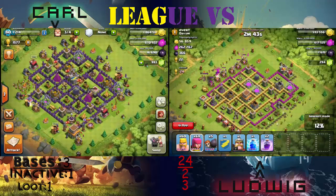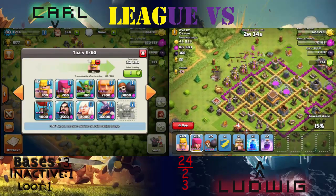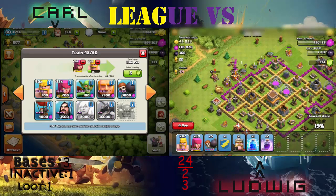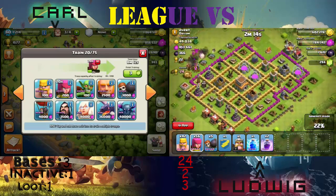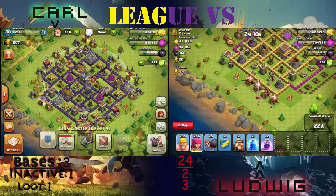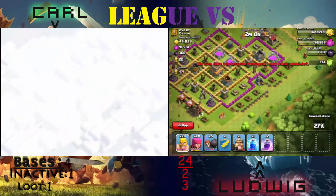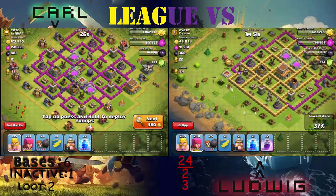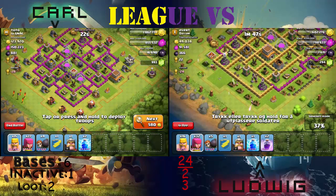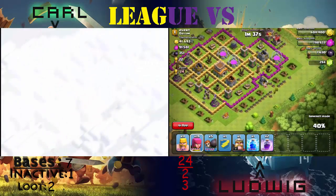We will continue searching and we'll see how many inactive bases we'll find. I'm doing a counter for the number of inactive bases I'm finding — what I call inactive. A decent amount of loot, 100k of each, I'm counting. This base has loot only in storages — not inactive of course. This one is quite inactive, maybe. Half inactive, half inactive. My brother is almost finished and he's going to get the 50%, I think, since he wants to keep his place in Crystal. He's dropping a rage spell apparently.